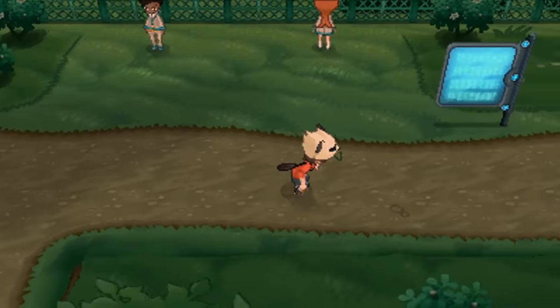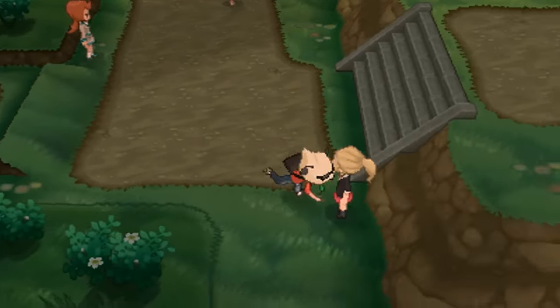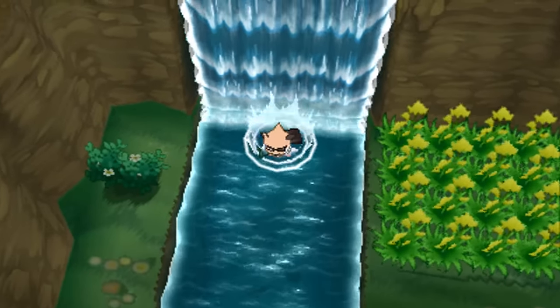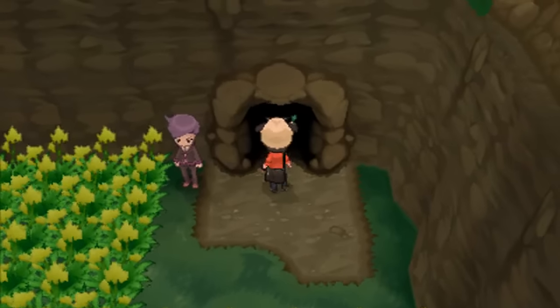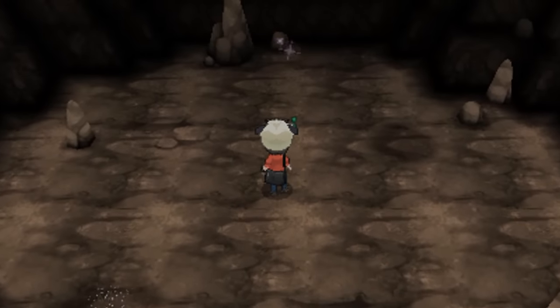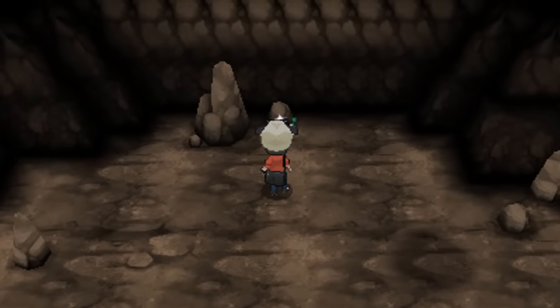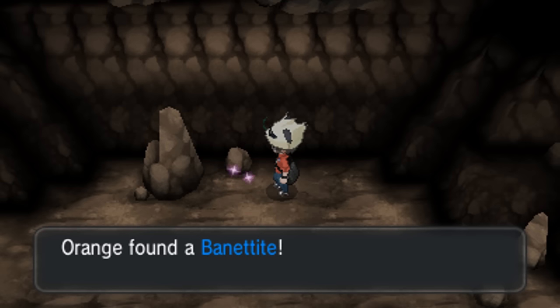Now we're taking a trip to the Cave of Emptiness over in Route 22. You may have missed this area completely, as you need Waterfall to get down here. But other than a very helpful TM and some trainers, this route also contains the mysterious and quiet Cave of Emptiness. Head all the way to the back of this cave and you'll find the Banettite.